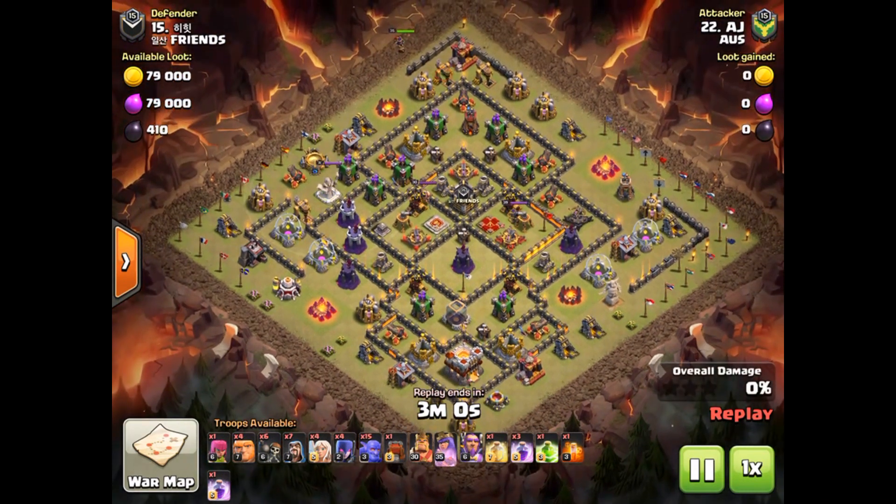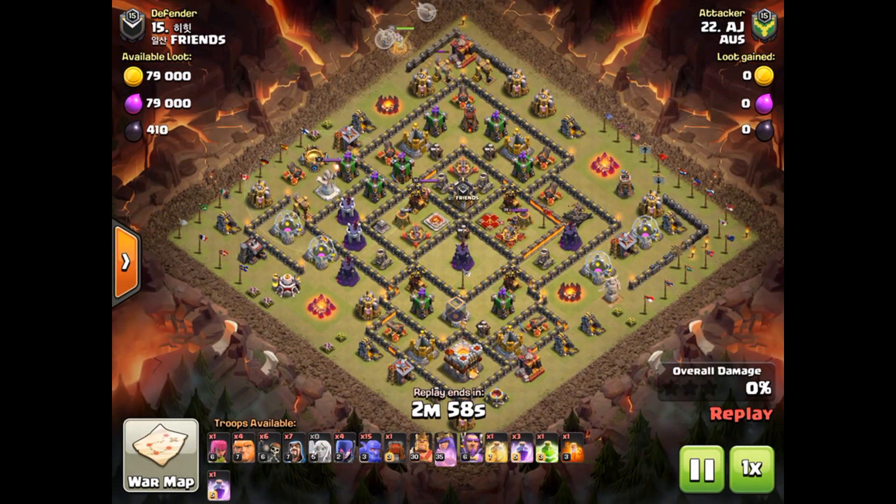What I did was I decided to start up the top at 12 o'clock with the Queen walk, trying to take out a few buildings before I drop in the siege machine, trying to go straight down through the core of the base, followed by my King, my Grand Warden, and then followed by my Witches and Bowlers.